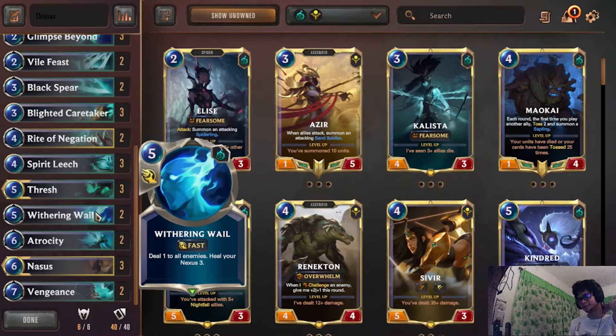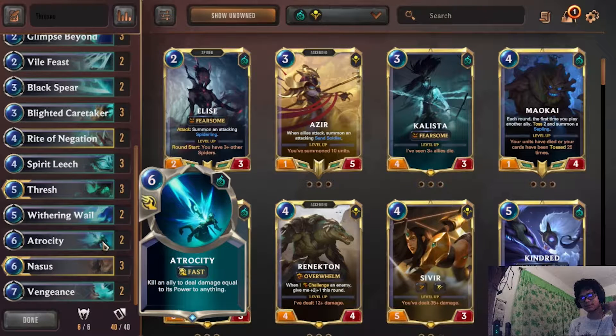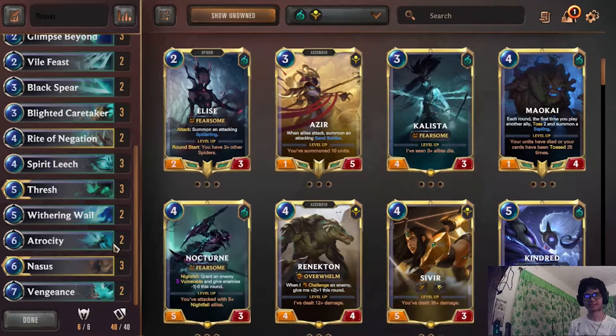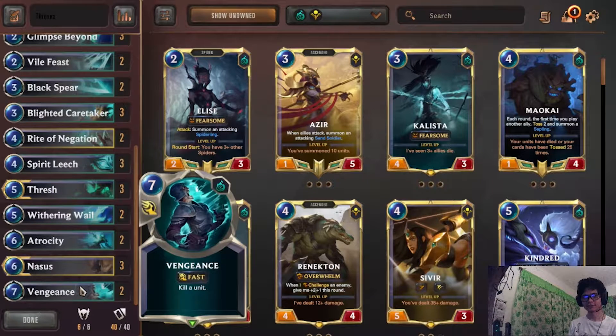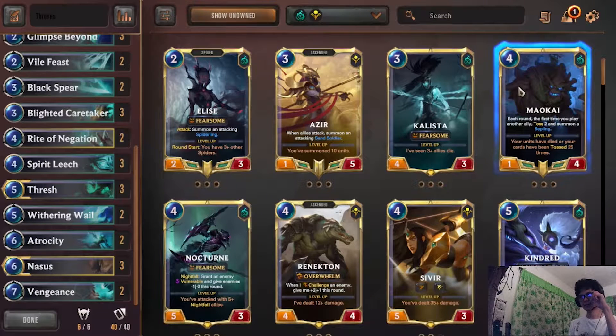Whale — keep against Azir matchups, anything with one-drops. Atrocity — you can definitely keep in super slow matchups where you think you're going to survive, because sometimes if you don't draw Atrocity you'll just lose. Nasus — keep in slower matchups, mulligan in aggressive matchups. Vengeance — same thing. So yeah, that's it for the mulligans, let's get into the games.